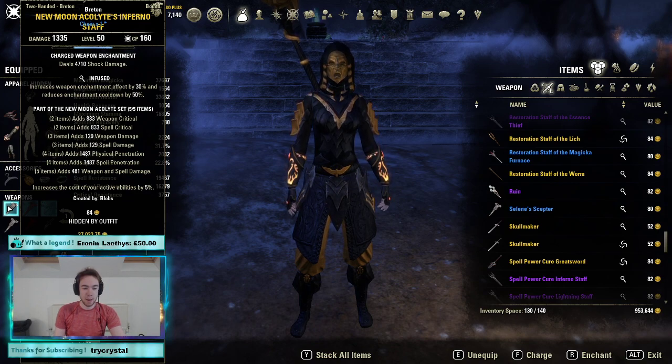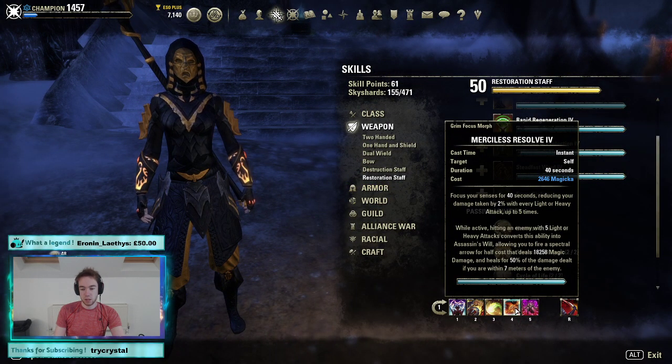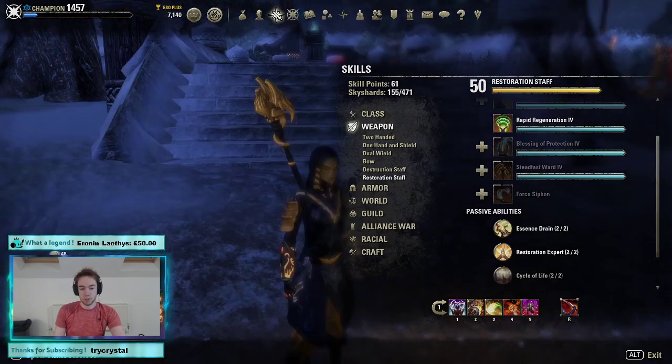New Moon on the front bar is going to amp our spell damage up. It's going to increase the costs on our front bar as well. But fortunately we've got a free cast, a fairly cheap, an okay cost, a fairly cheap, and one expensive skill — but we're not going to cast that often, so it doesn't matter too much.